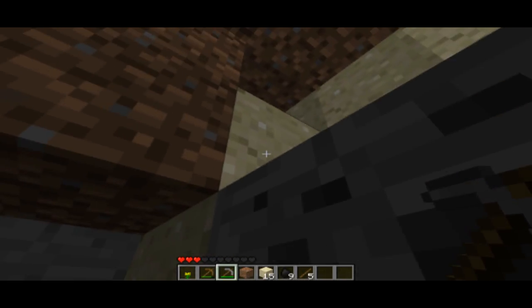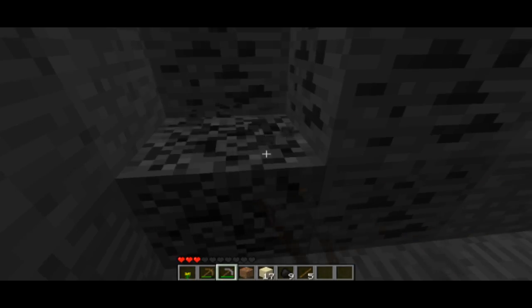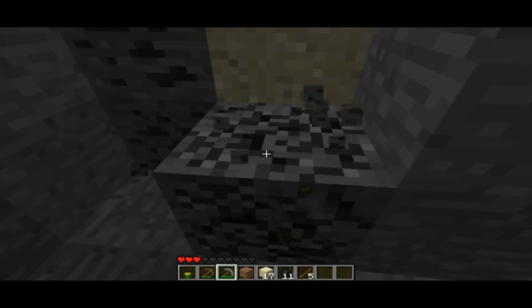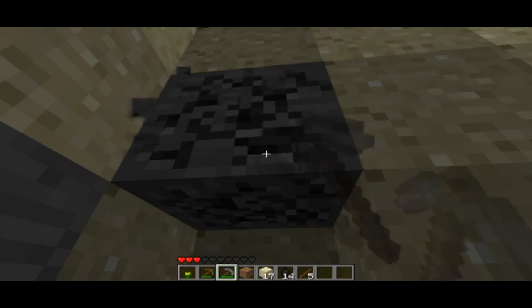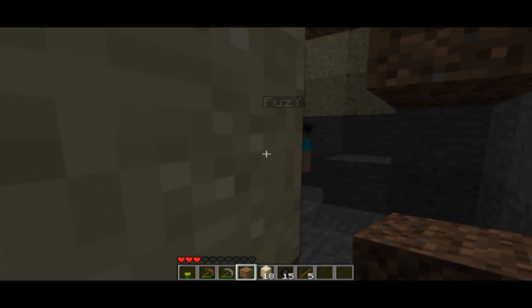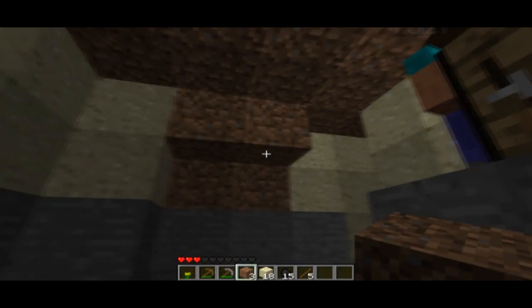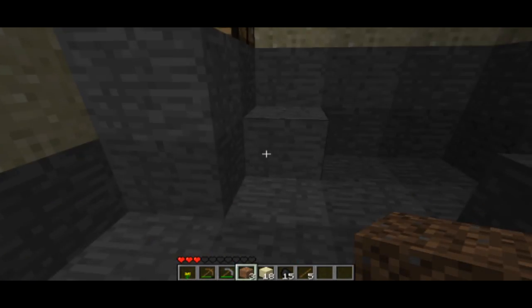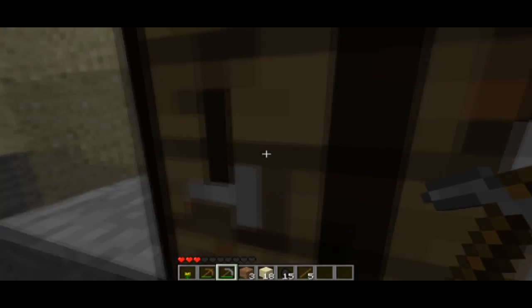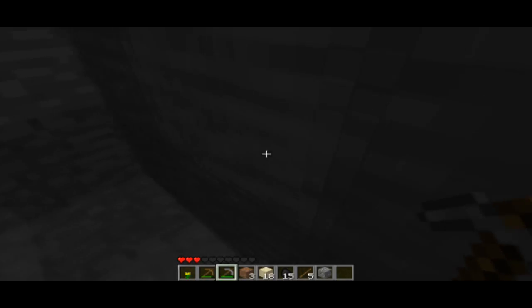I can't believe we didn't get any saplings — that is bull. That's not even possible, I don't understand. It's like a bug or something. I can't get any stone or cobblestone in here — no blocks are coming out at all. Oh, no wonder — I've only got a stick to mine with. There we go. That's looking like a diggy diggy hole. I can make a chest as well while I'm at it.